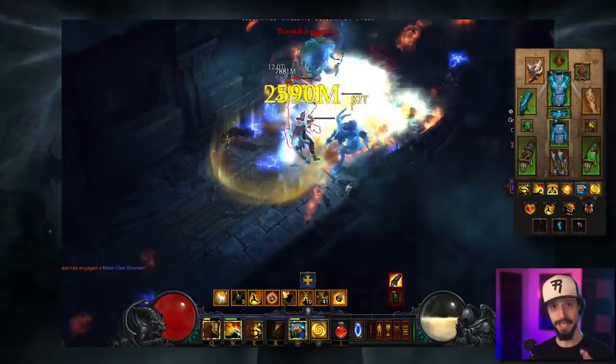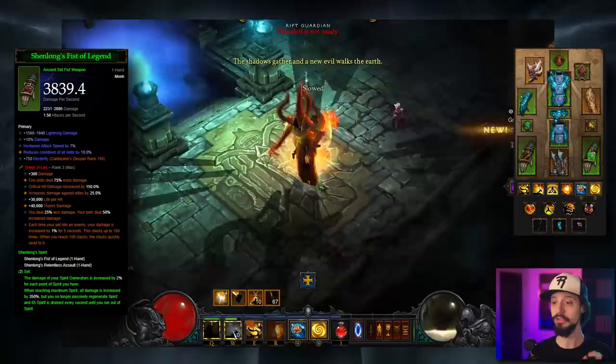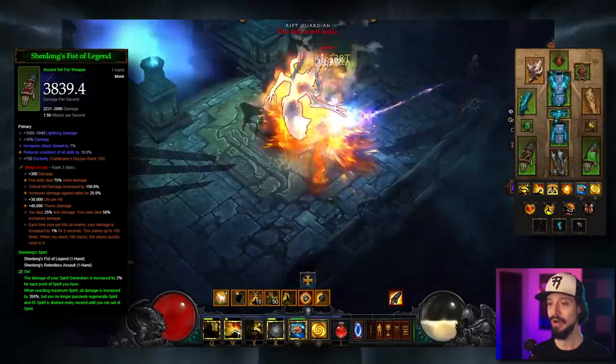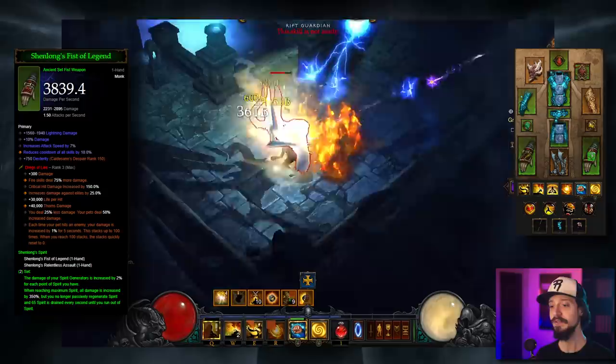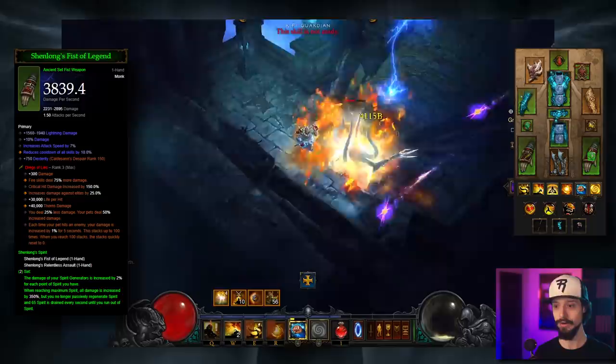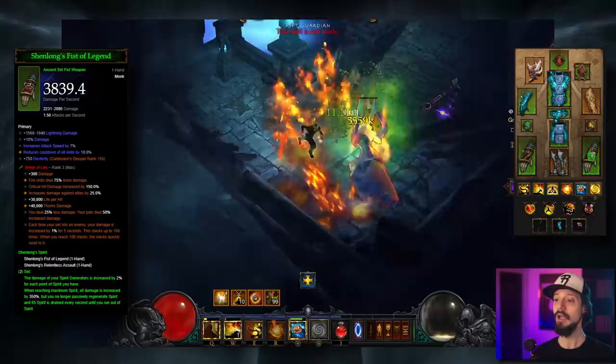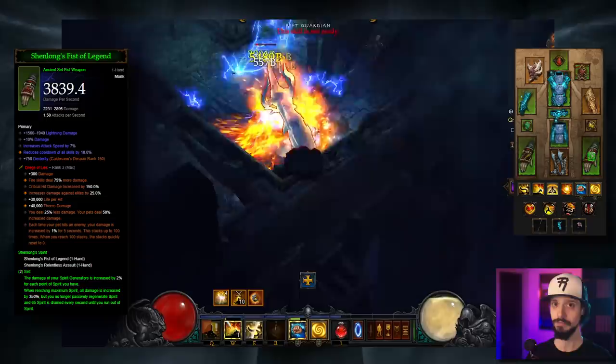In your weapons, use emeralds until you get a Soul Shard. Once leveled to rank one, a Soul Shard gains the property of any normal gem. The ideal Soul Shard for weapons is the Dregs of Lies: you deal 25% less damage, but your pets — your Mystic Allies — deal 50% increased damage, giving us a net 50% damage multiplier. At rank three, you unlock a secondary legendary property; the one you want is each time your pet hits an enemy, your damage increases by 1% for five seconds, stacking up to 100 times, then quickly resetting to zero.